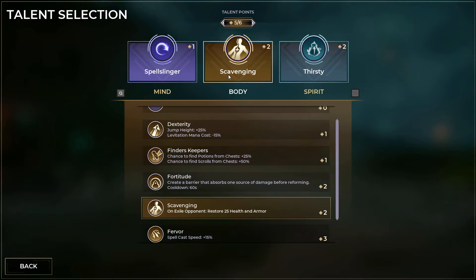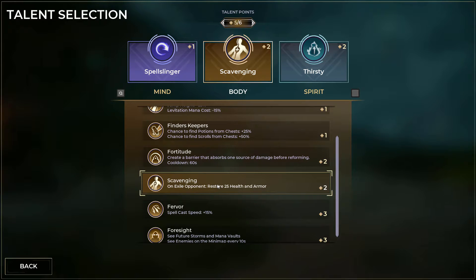I also chose scavenging because it's really the only body talent that gives you any kind of health or shield as a reward. It's obviously the best choice — if you get into a fight you'll get a little bit of health and shield back, and that might apply towards your challenge as well.